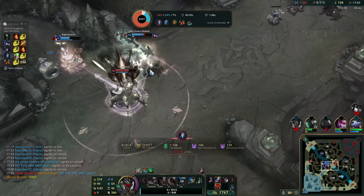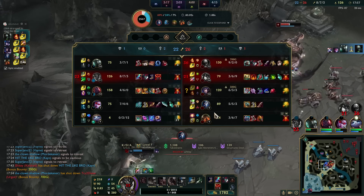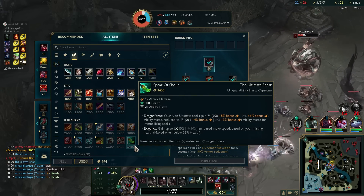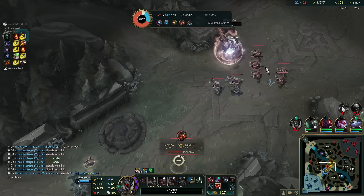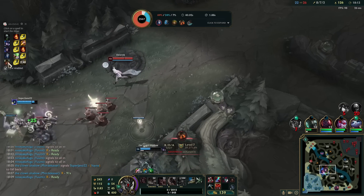Freaking exhaust, dude. Okay, 1k on Mordekaiser - maybe it will get him back in the game. Hopefully. I'm gonna get armor boots here, definitely. And Death's Dance is gonna be my next item for sure. We just ignore the AP - the rest is AD, so we should be fine.